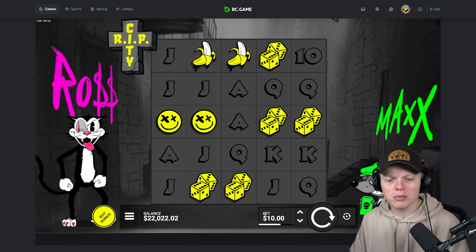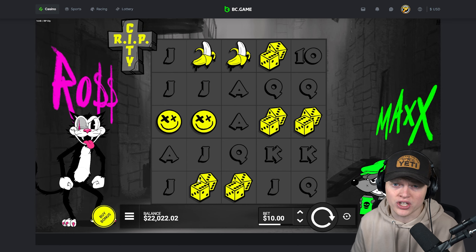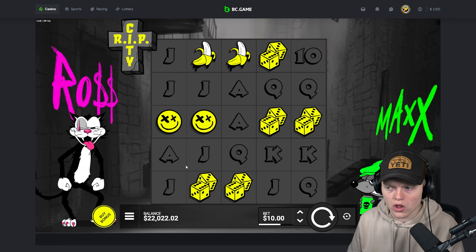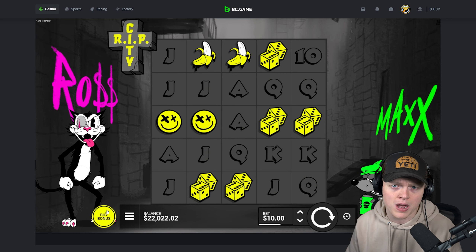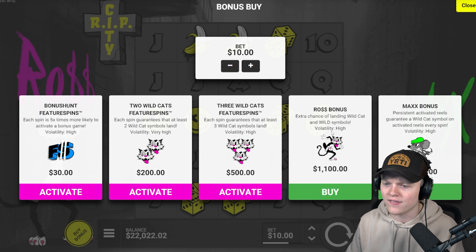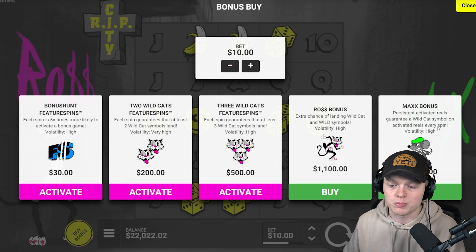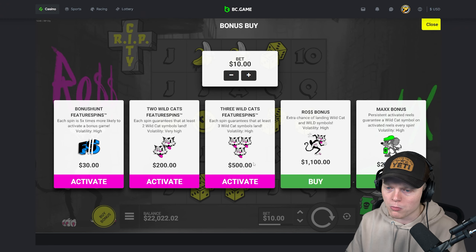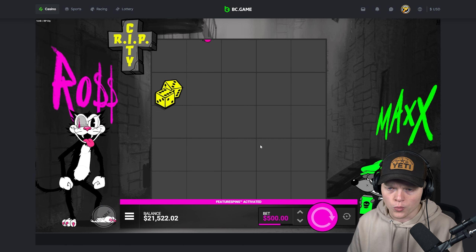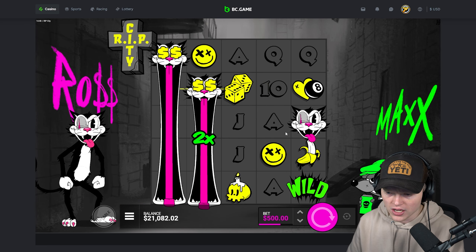I probably should have done a Rip City video before my Xmas Drop video. Xmas Drop is the exact same thing — it's a clone of Rip City. The bonus buy menu has the bonus hunt feature spins, two wildcat feature spins, three wildcat feature spins, the Ross bonus, and the max bonus. It's the exact same thing as Xmas Drop. We're going to start off with the three wildcat spins and go down to about $22,000 with these.